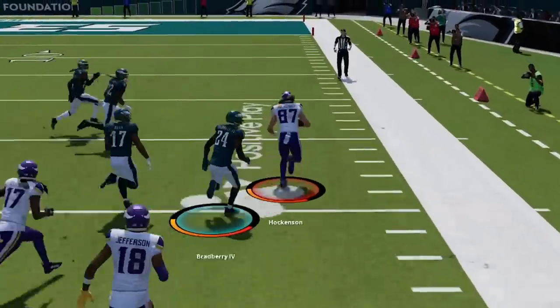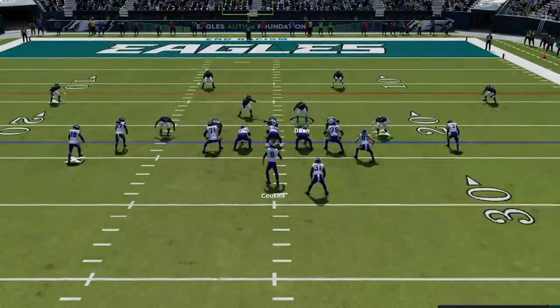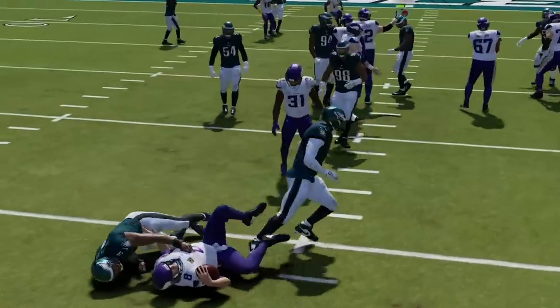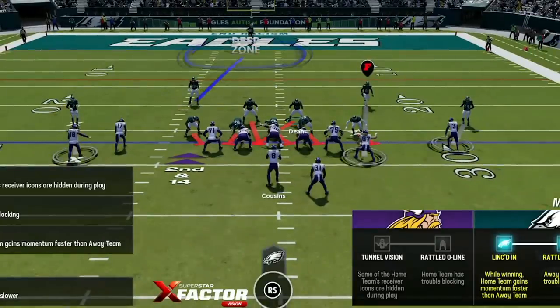That works fine until he actually gets down the field — now I've got him in a phone booth and no longer have to worry about deep coverage. Since he's only passing, I can guess pass to make the blitz even faster, and both linebackers get the sack before he can even fake the handoff. On the next play I want to give him a new look, so I switch to the cover 1 saw for the first time.